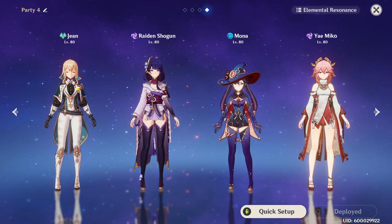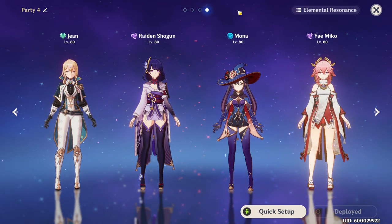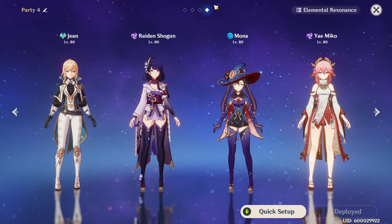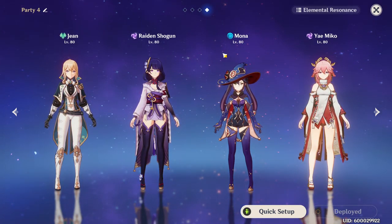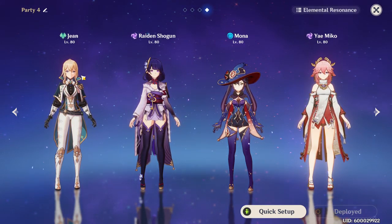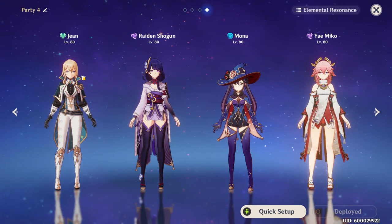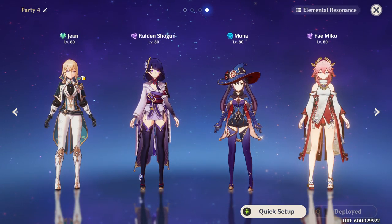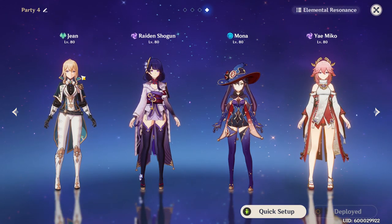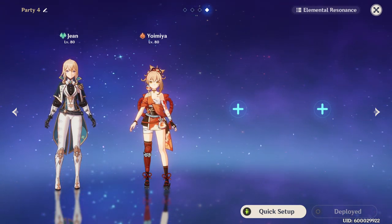Jean is also really strong in electrocharge team comps — since there are currently no electro healers, she fills the healer slot well. Instead of running Kokomi alongside Hydro characters like Ayato or Mona with double Electro, Jean can provide healing plus a debuff via swirl, which is stronger overall. Pairing her with Raiden Shogun and Yae Miko alongside a hydro character is a solid setup.